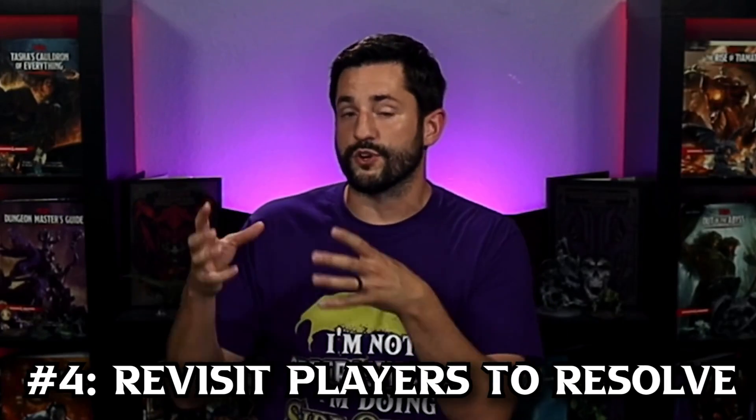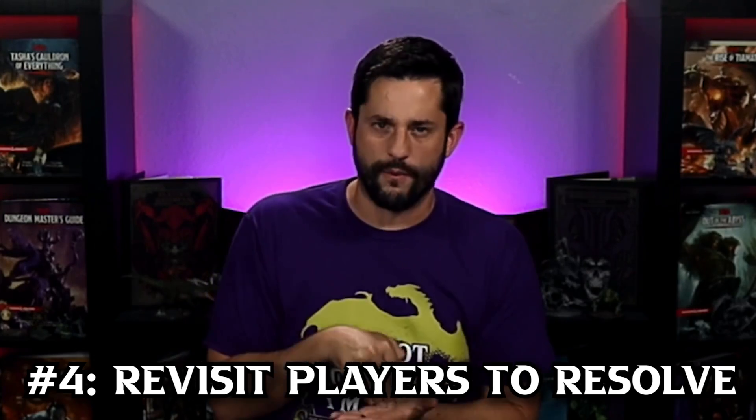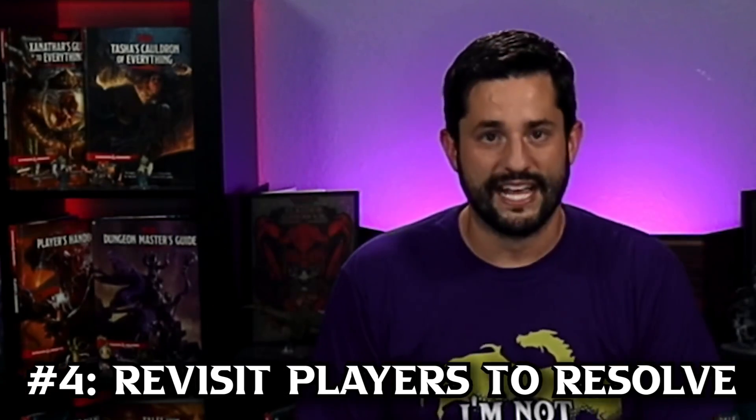Number four is to come back around to players who are doing something whose end result won't impact what you're doing right now. For example, if the barbarian landed two attacks on a big monster and now they're rolling damage — and there's no way it's dying from that damage — go on to the next player and start asking them what they're going to do while the first player rolls. Similarly, if a caster cast a spell with an effect they need to look up, tell them to look it up and move to the next person.